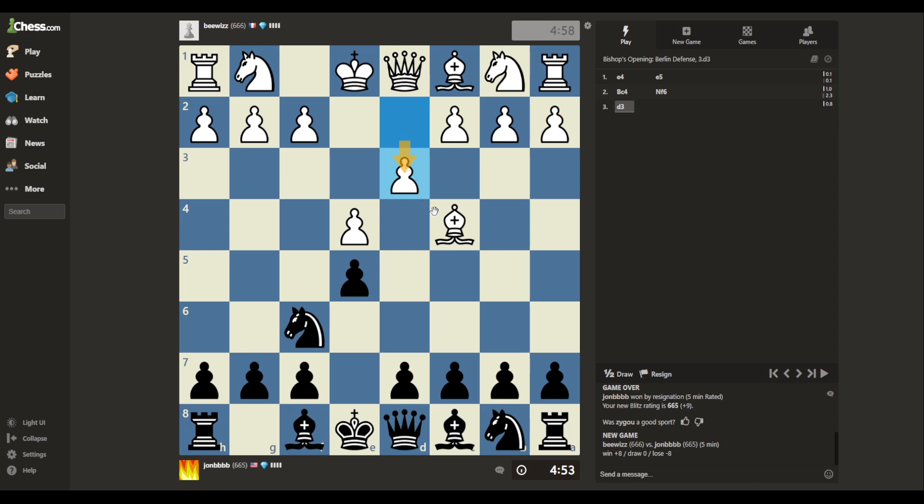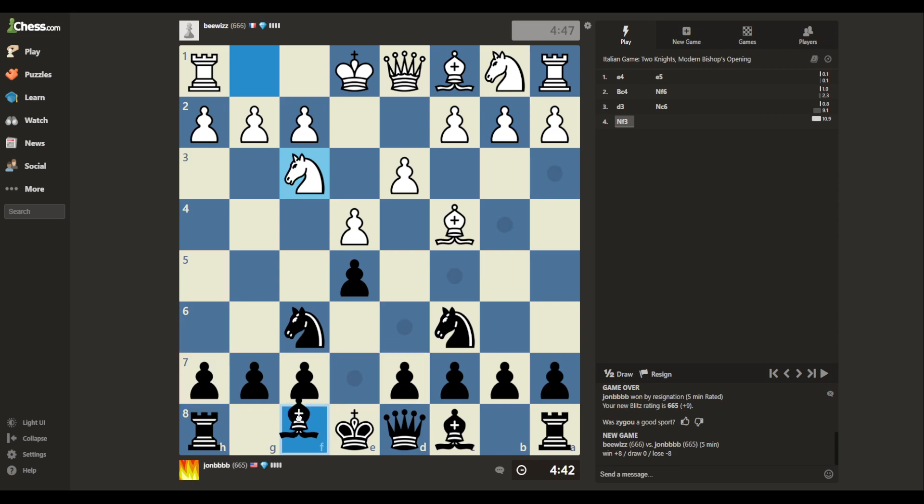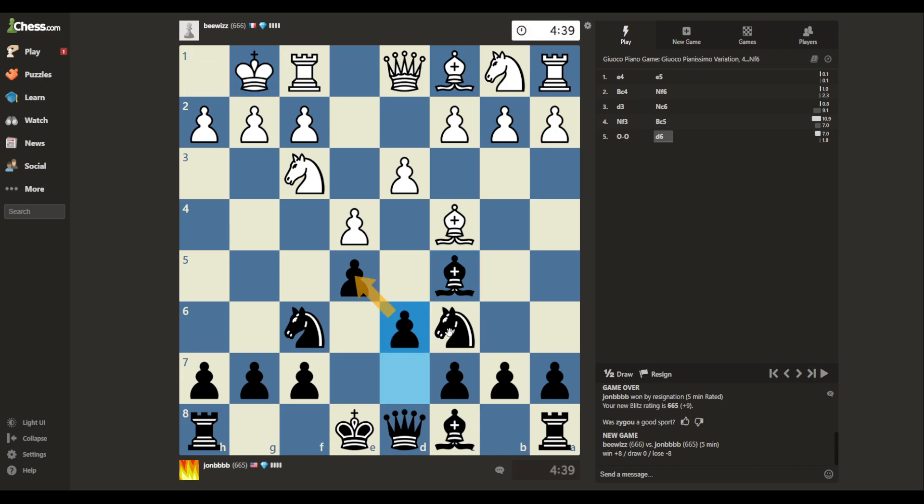Bishop's opening — I thought this turned it into the Ponziani. Maybe not. We're just going to play normal development here, guys. Bring the bishop out, castle. Actually, I should probably play h3 before I castle. We're in the Giuoco Pianissimo. Let's defend this pawn and then we're going after the light-square bishop. There it is — we're going to get him.